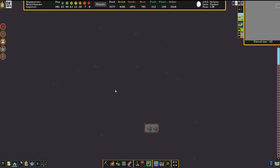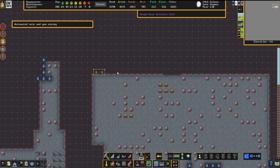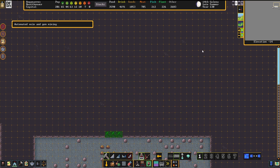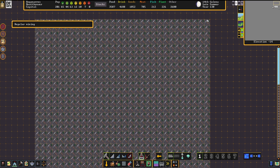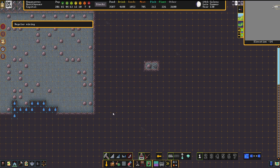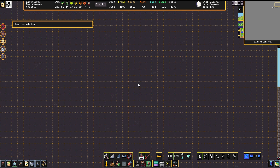Dolomite, my friends. Dolomite is the answer. We have so much of that stuff here available still. We can totally go for a big, fat strip mining operation here. And this is only the very first layer of that stuff.